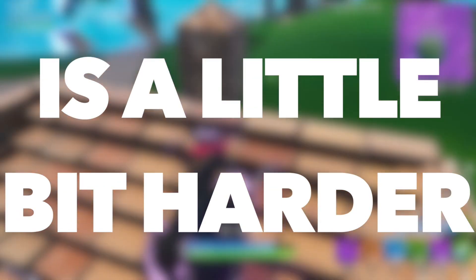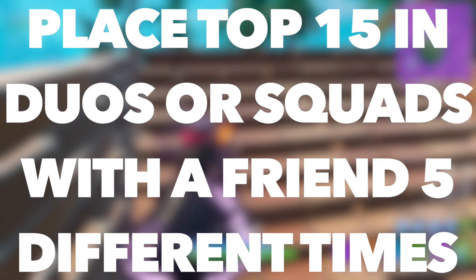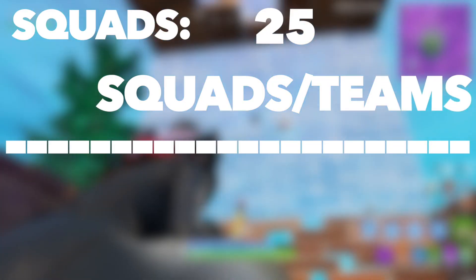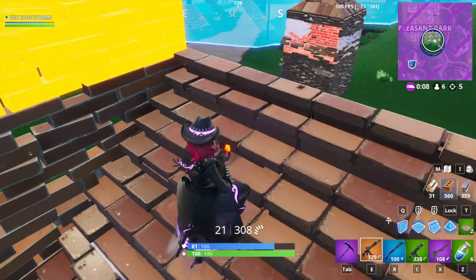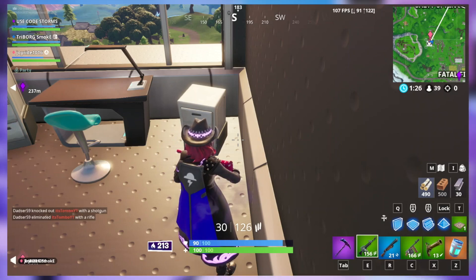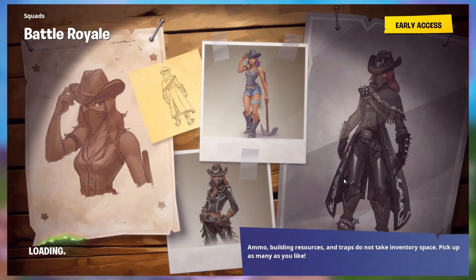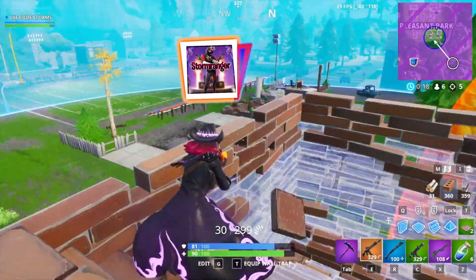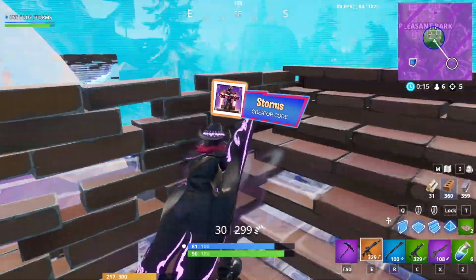The seventh challenge requires you to place top 15 in duos or squads with a friend 5 different times, and you'll be awarded 10,000 XP. I recommend trying to complete it in squads, because there are usually roughly 25 squads compared to roughly 50 duos, making top 15 easier to achieve. You can either camp the whole game and try to survive, or go into squads on fill and let your teammates do the work. Whatever you do, just make sure you're playing with a friend.